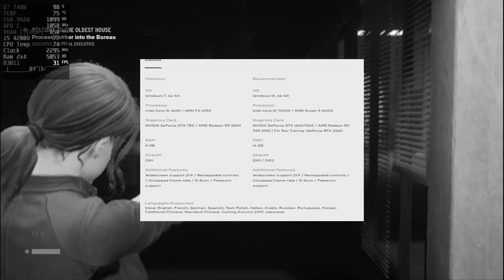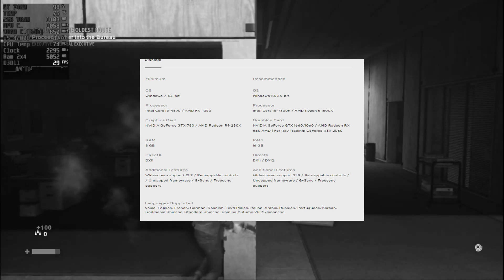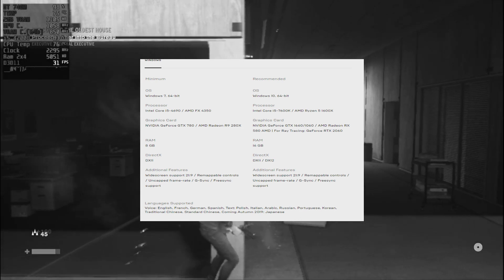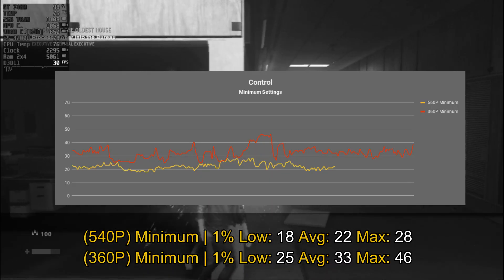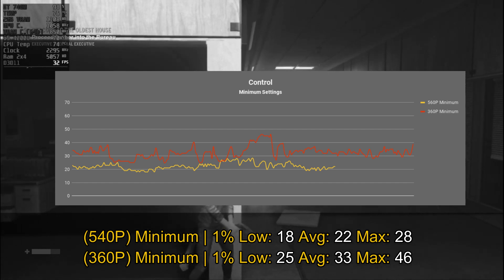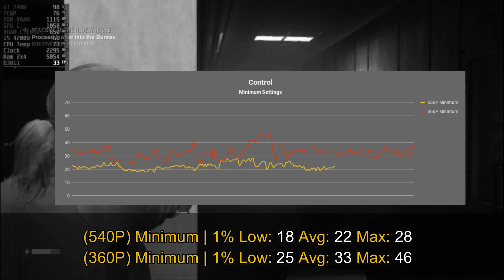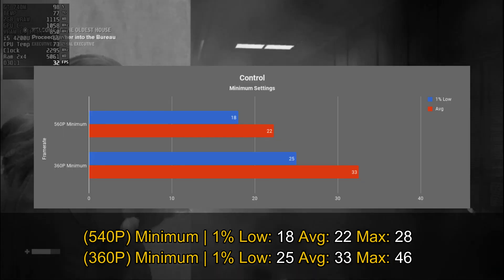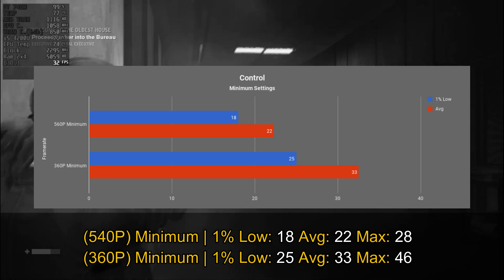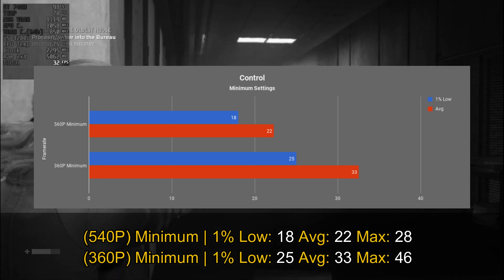But on the graphics card side, oh my god, they ask for a GTX 780. This is a very high requirement comparing to our graphics card in here, because our GT 740M, GT 825M, or GT 920M are all low-end graphics cards from the same architecture as the GTX 780. And the GTX 780 was actually a very high-end product.